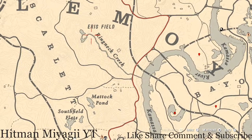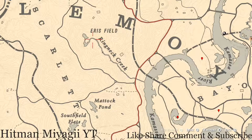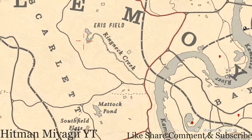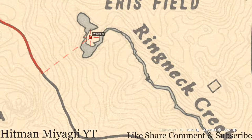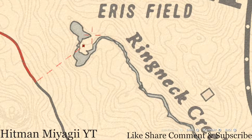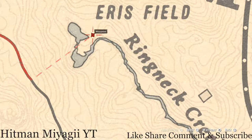If you guys want to go up a little bit, right where it's Ring Neck Creek and Iris Field at this location, pull out your metal detector and you guys will get a random coin. And right up here just a little bit, you guys will find a flower — this flower is a creek plum flower.